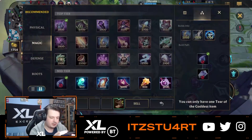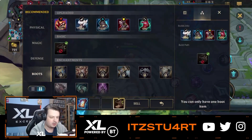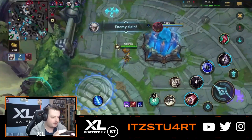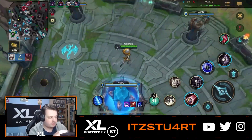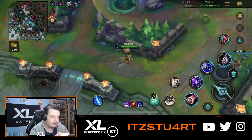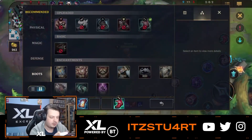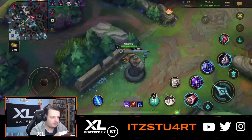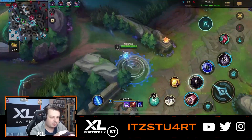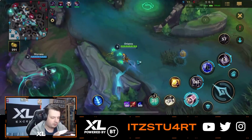Alright, now we're going to complete the Archangel Staff and get our CDR boots as well. The Archangel Staff and Luden's is a really nice combo for Orianna because the mana you get from Luden's acts as extra damage. With Archangel Staff, when you complete it into Seraph's Embrace, the more mana you have, the more damage you have — it scales with mana, which is really nice.